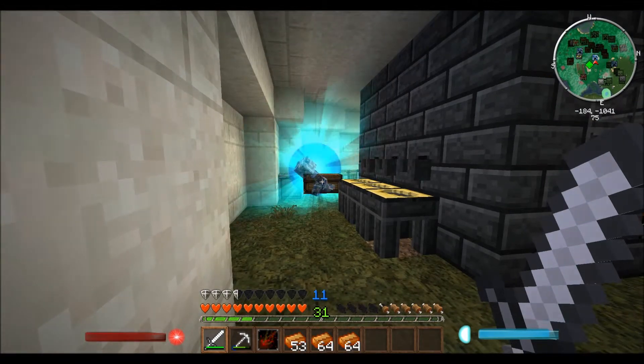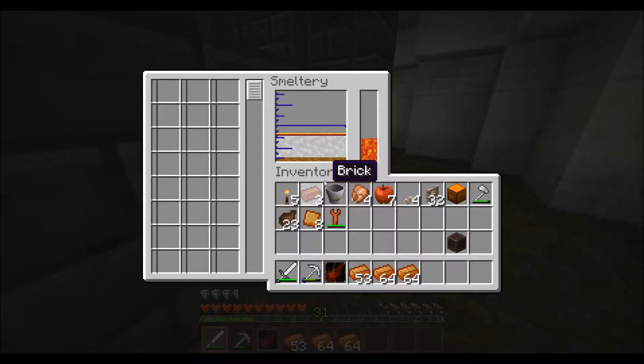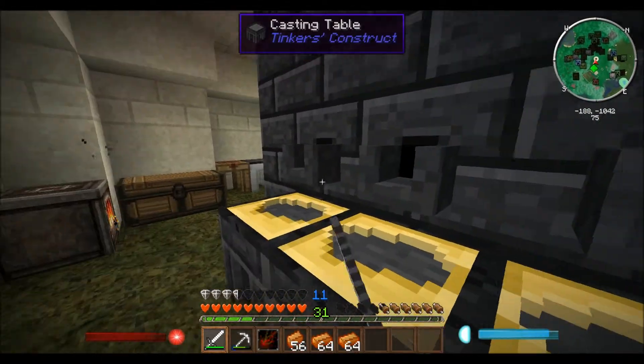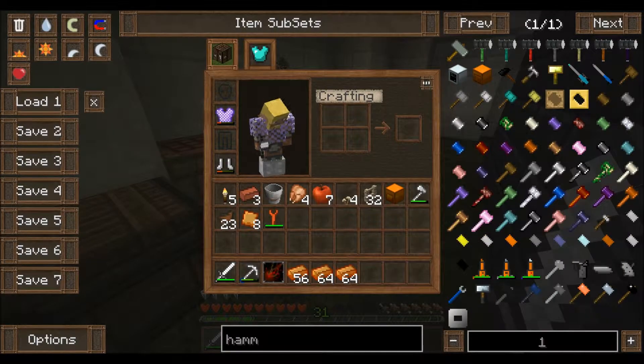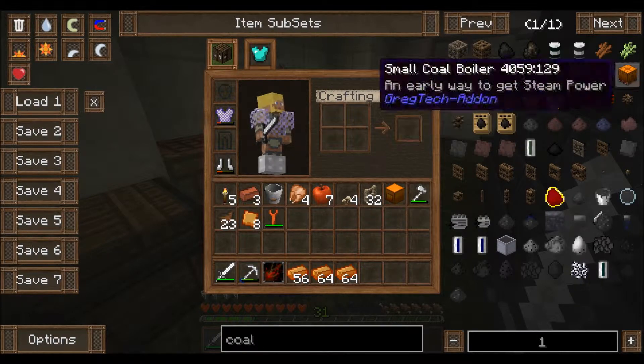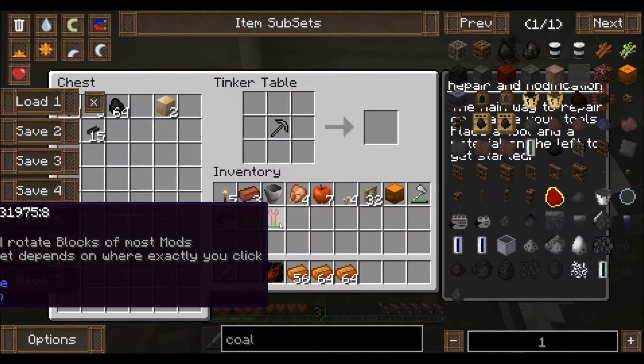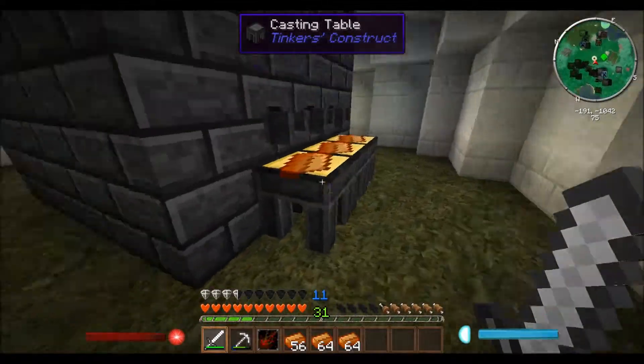Oh geez, well that was unexpected — very annoying. Let's melt up this iron and break it down into ingots. So we need to make the bricks, which are simple, and then we also need to make a small coal boiler and a sturdy grinder and a steam-powered hammer. For the coal boiler, we need a bunch of plates, a furnace, two bricks, and a wrench — and we kept the wrench, good.